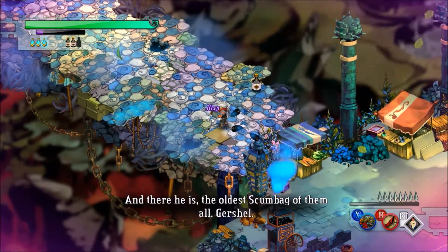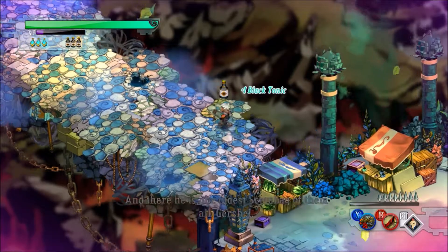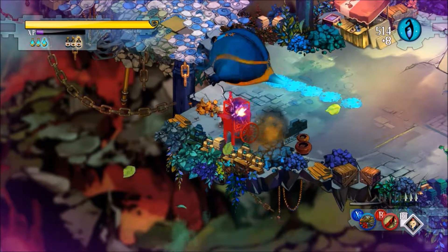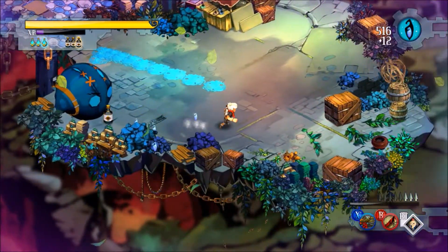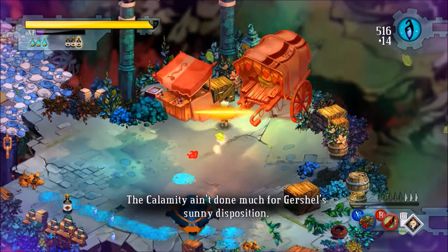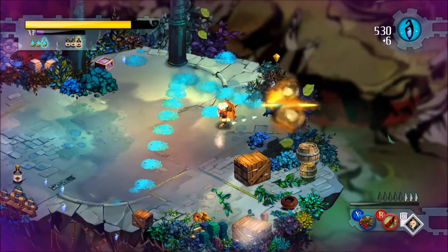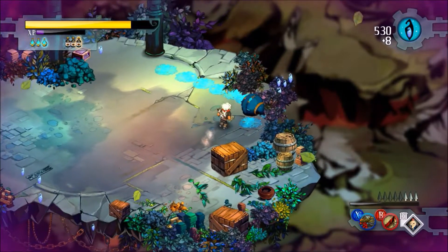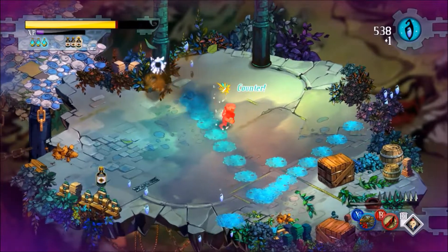And there he is — scumbags. That's the other type of scumbags, by the way. The first type you saw me fight was shooting crap at you. The second one slides and leaves a trail. That's basically the three-type set: that one just moves in its own pattern, and this one just charges you.